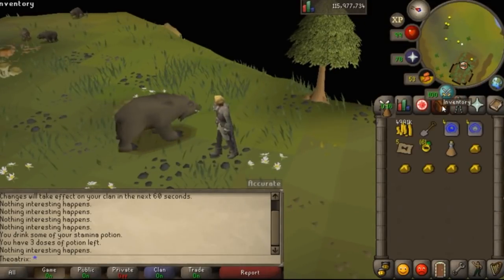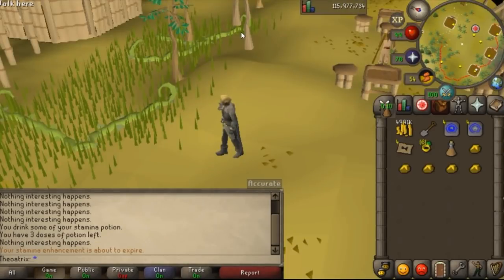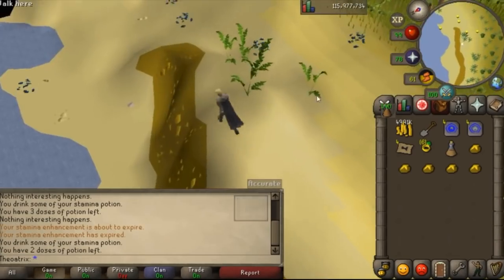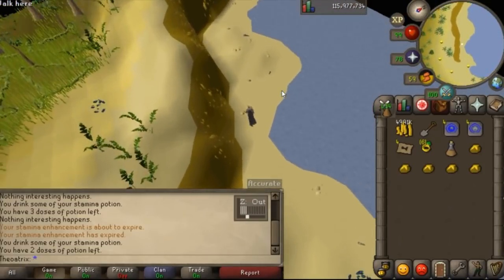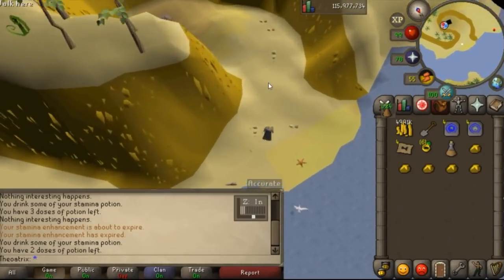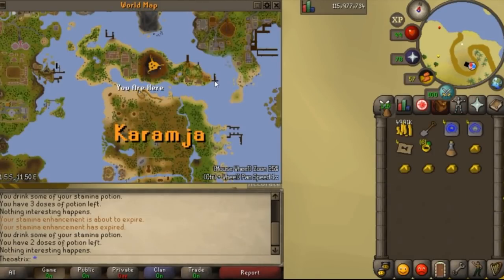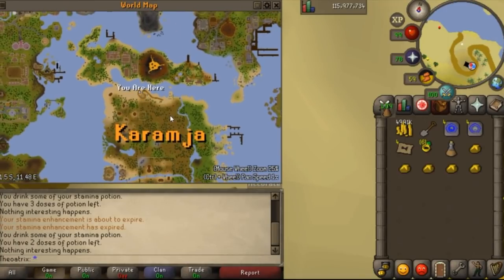Next, I'm going to show you how to get the legs, and this one is near Tai Bwo Wannai. So use your Tai Bwo Wannai teleport. If you can't use that, you're going to have to walk from Karamja to the exact spot I'm about to show. From Tai Bwo Wannai, you run directly north to the Harpy Bug Swarm area. This is the main reason you needed food — these guys are aggressive to low-level players and they can hit pretty accurately. Once you make your way past this cliff, you want to stand directly north of these little rocks right here. If you dig here, you will get the trousers.